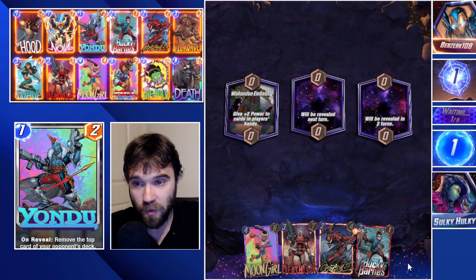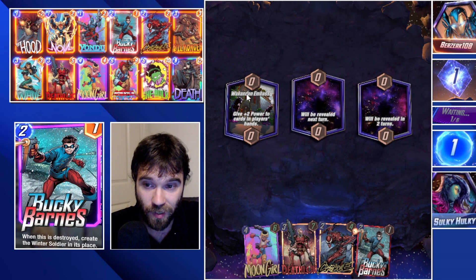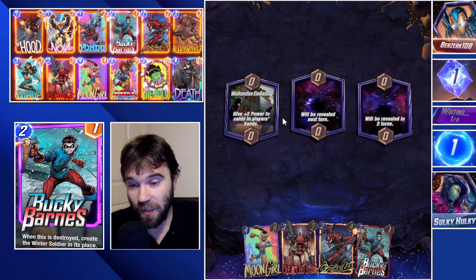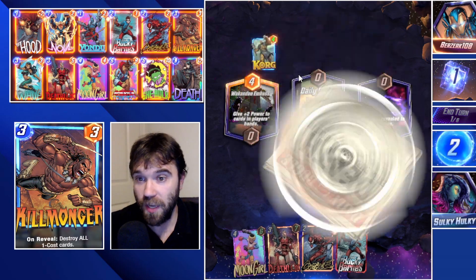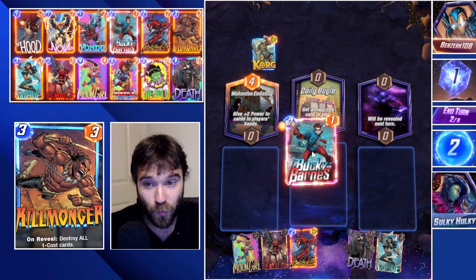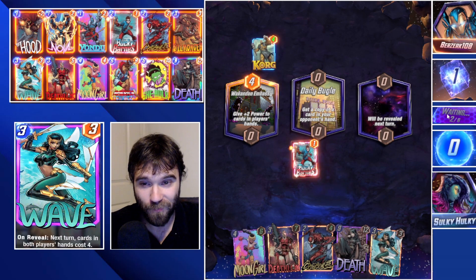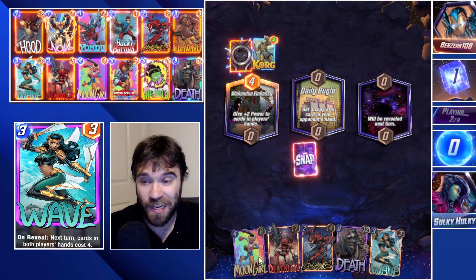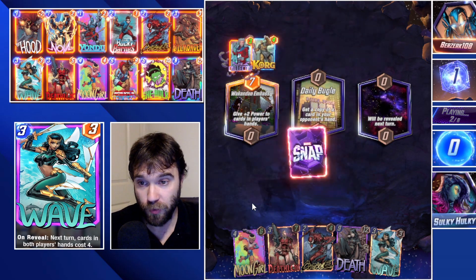Next up we have Berserker 108. The first location is Wakandan Embassy. They play a Korg, which sends us a rock into our deck, and we get their Death from Daily Bugle. We're really hoping we can draw into Lamentis, draw into our Death as well, and then have four Deaths to throw onto the board on the last turn for a very surprising amount of power.